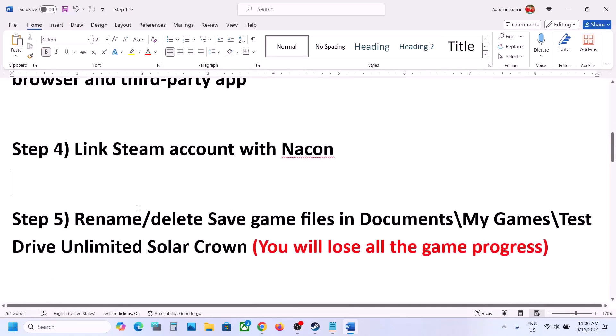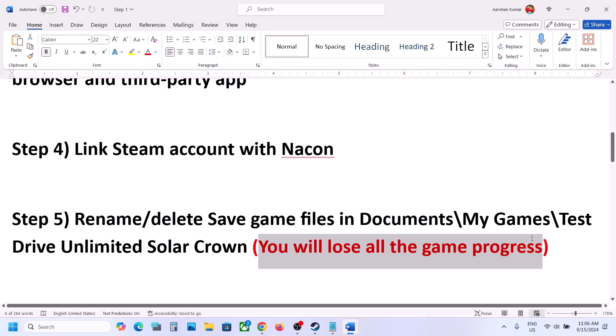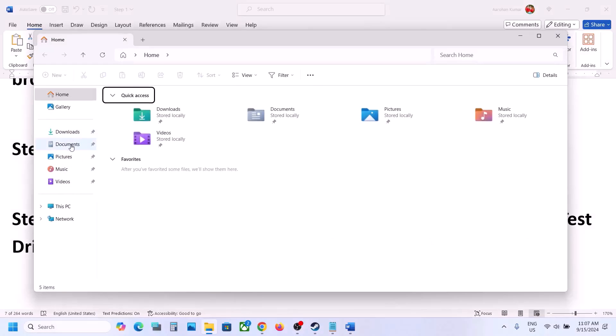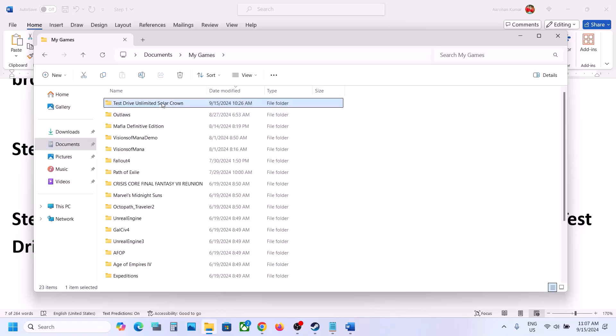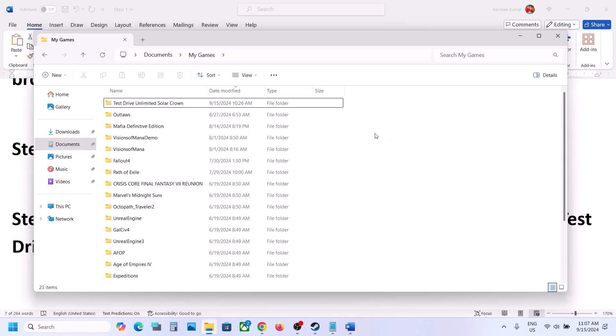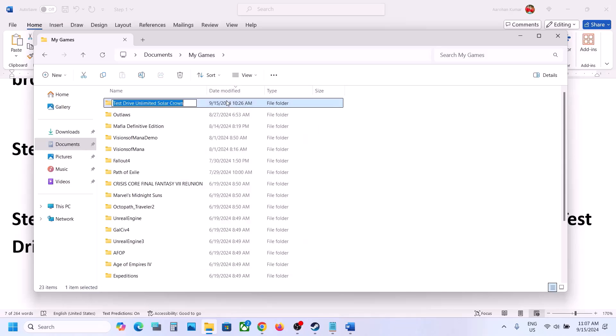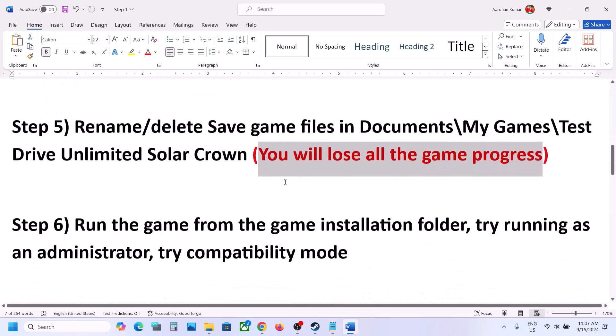The next step is to rename or delete save game files, but be aware you will lose all game progress and have to start from scratch. Go to File Explorer, go to Documents, open the My Games folder, and find the game folder. Right-click and rename it — you can create a backup by copying it to the desktop. Rename it to ".old", then launch the game and check. You can even delete the folder if renaming does not work.